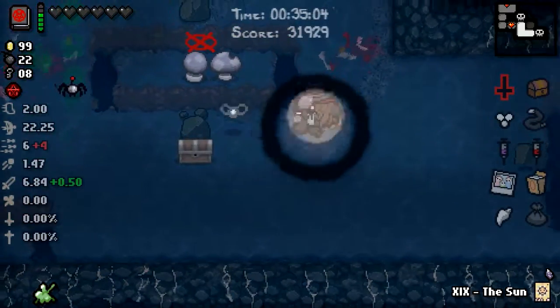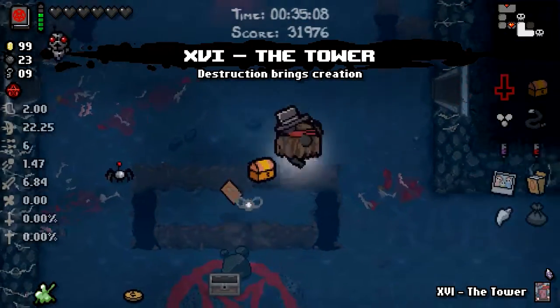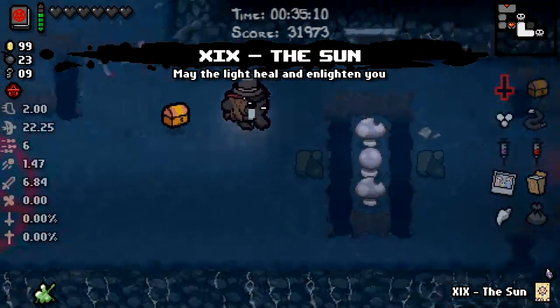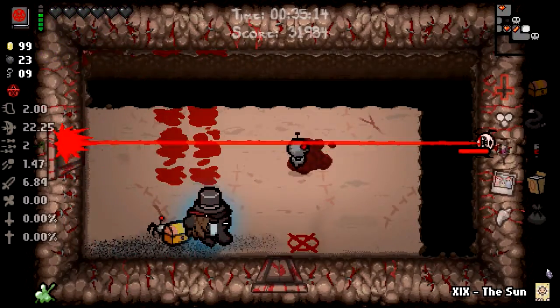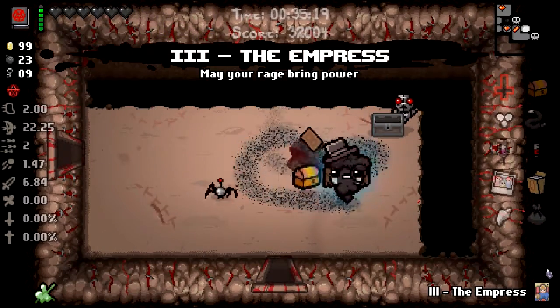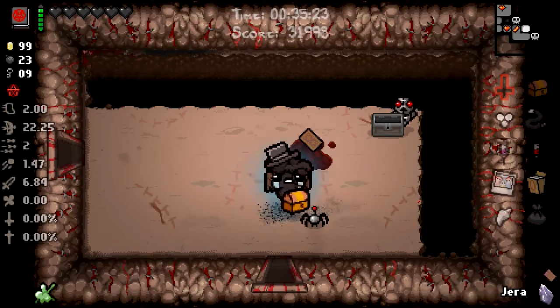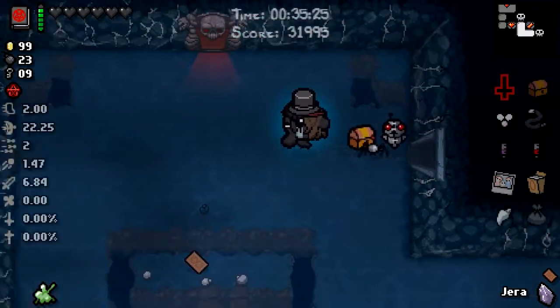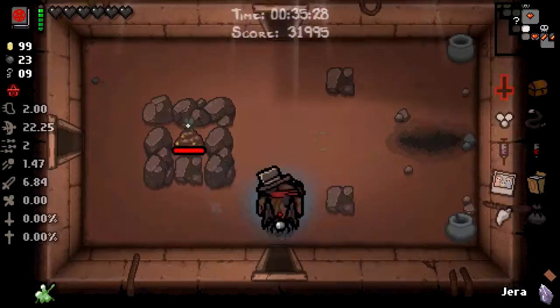The bloody wall — that was my fault. So we're going to clear out every room before we even attempt to take on a boss, just so you know. I've not got enough health. Empress will save that, I guess. We'll keep that. If we get another gold chest, maybe I'll Jera it — can't see anything else we could use it for.